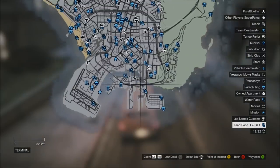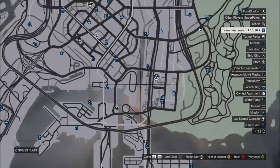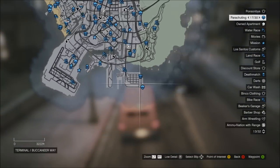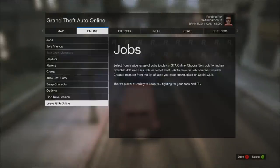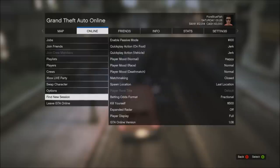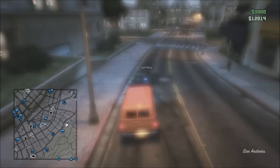Basically, you find this race van around the dock area, in the bottom right area. All you're going to want to do is go to Start, go to Options, and set your spawn location to Last Location. Then find a new session. Go down to Options on the Online tab, go down to Spawn Location, set it to Last Location, and then find a new session.